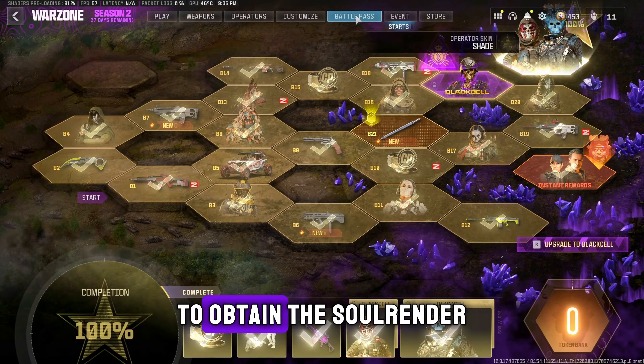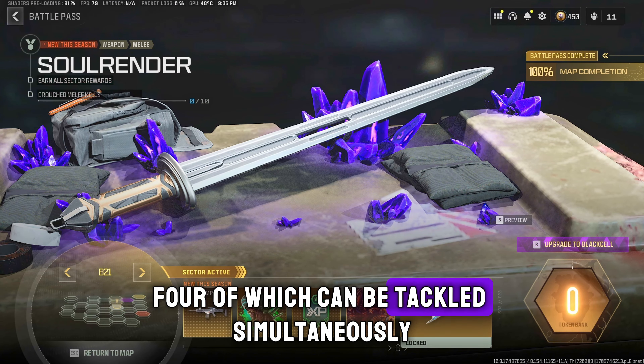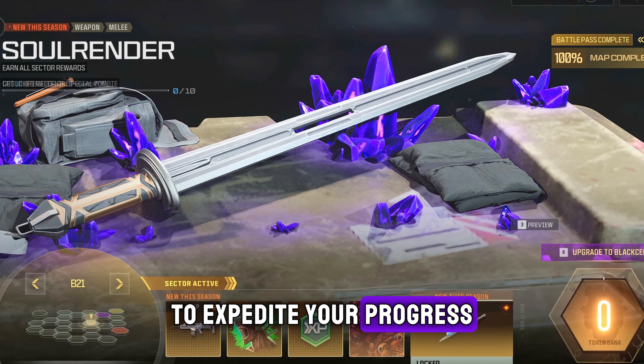To obtain the Soul Render, you must overcome five specific challenges, four of which can be tackled simultaneously to expedite your progress.